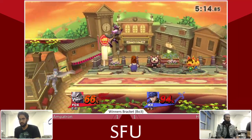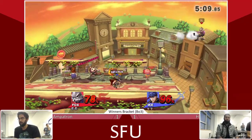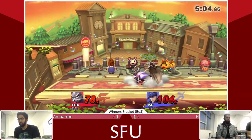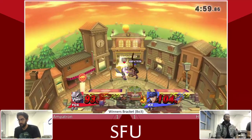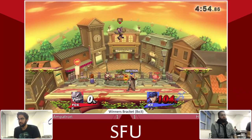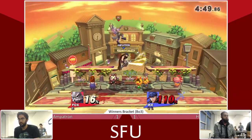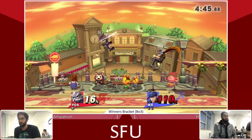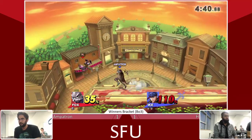Even though the percentages seem a little bit off, Ike is definitely still winning — definitely still in kill percentages for Ike. Good DI by Ampatron. The counters have been working out for Ampatron but he's got to watch throwing them out. He's gotten a couple kills this set with the counter. Nice job with that kill at 100. And Fox — just a light little furry, he goes flying.